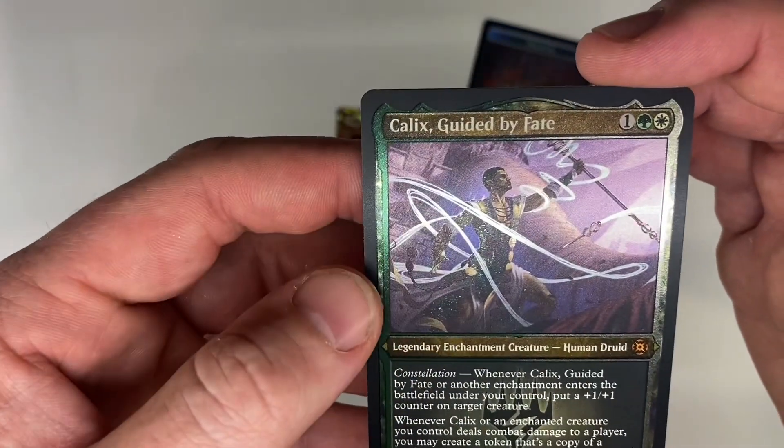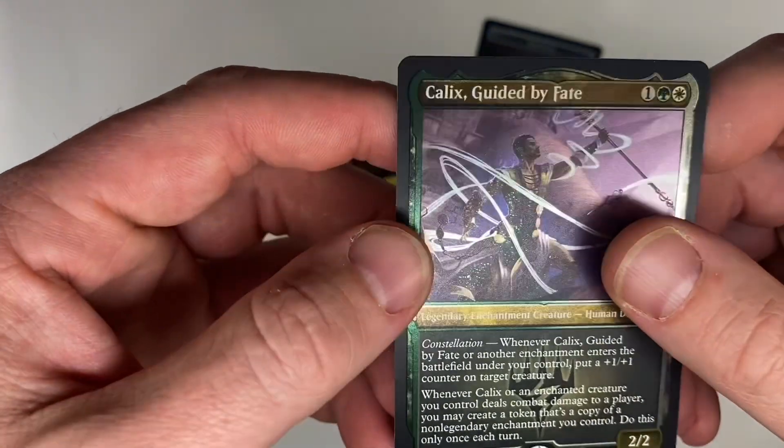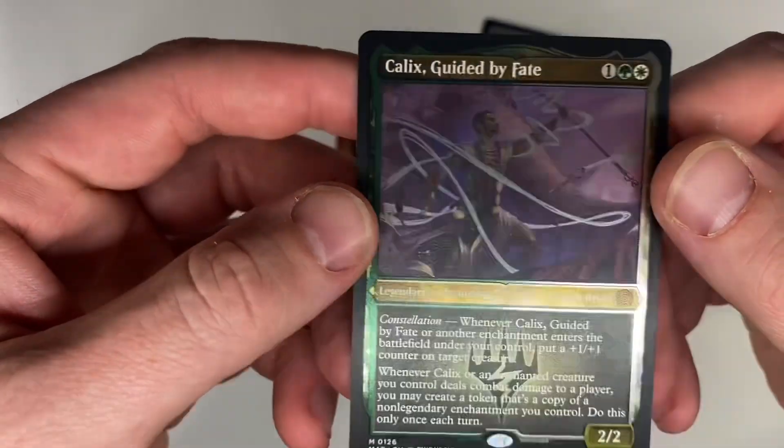And then Kalyx, Guided by Fate. Another mythic — looks like the etched foil. That's pretty cool.